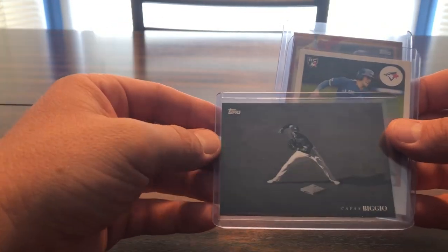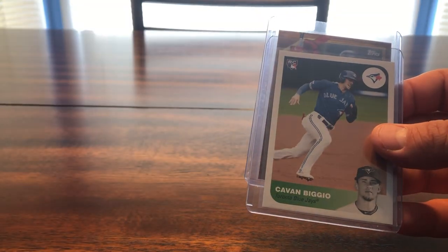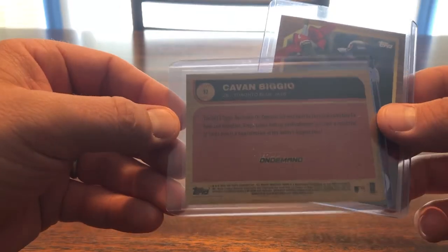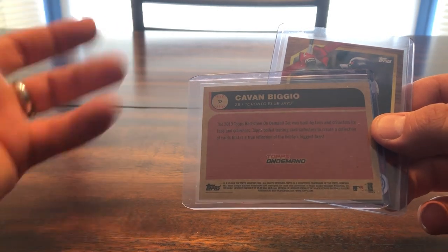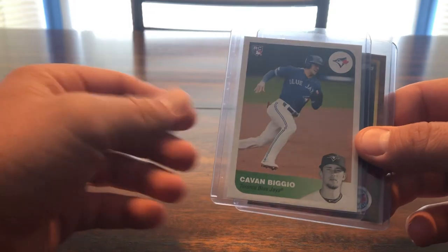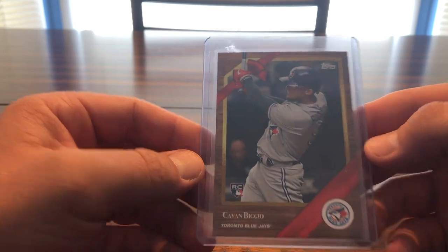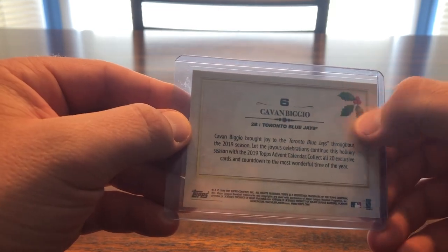Topps does a bunch of on-demand stuff, so here's a black and white from Topps On Demand. Here's another on-demand — you can catch these live on Topps website, or I just go to eBay and find them for a lot cheaper than buying a pack and hoping to get one. There's one with a little holiday bow and holly leaves up there — pretty cool. A lot of little things that if you don't go out and search, you never know they exist.